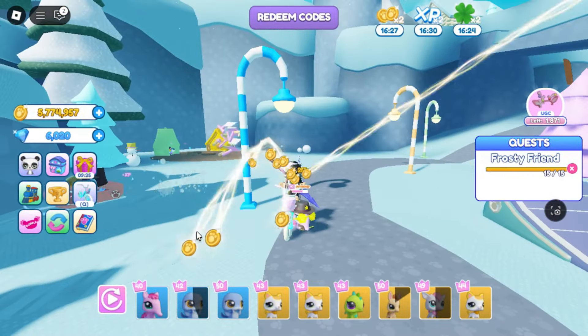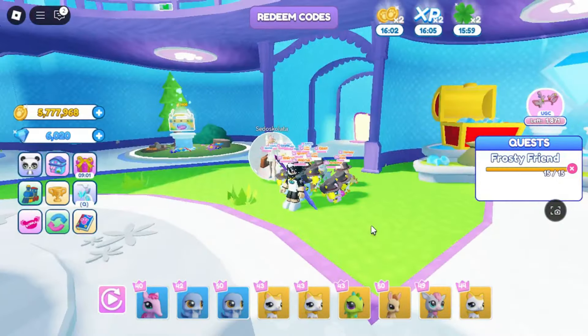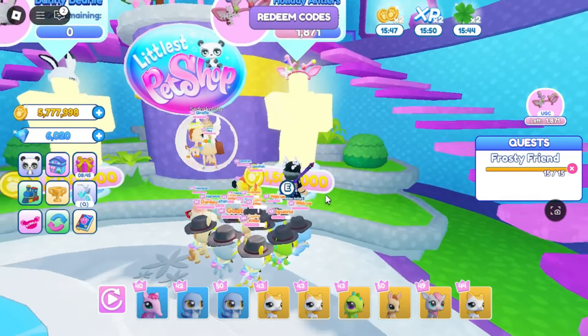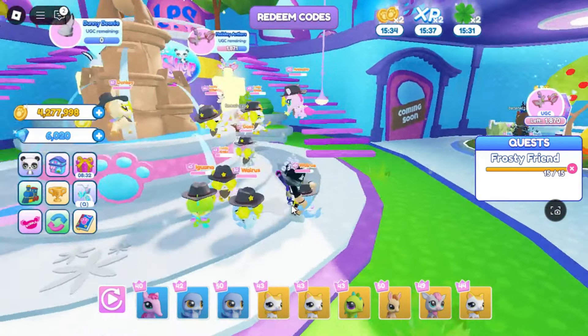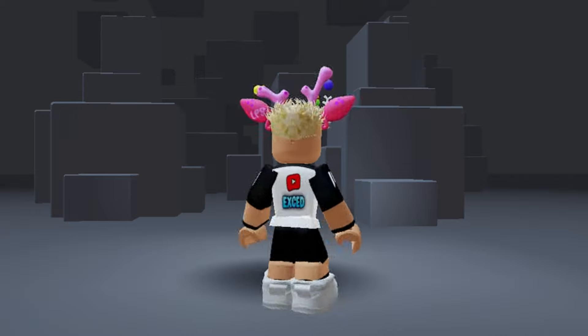Good luck with the grind. Now let's claim the item — I already have more than 1,500,000 coins. Let's claim it. That is so easy, right? Okay, let's see how the item looks.